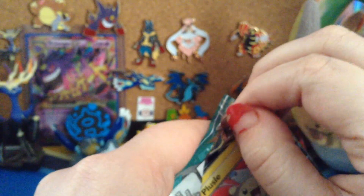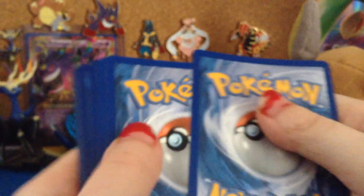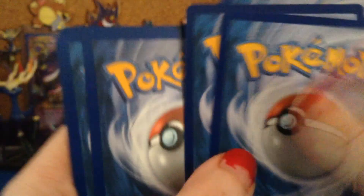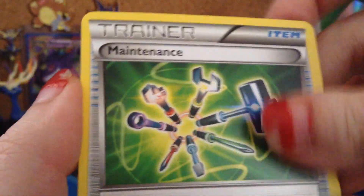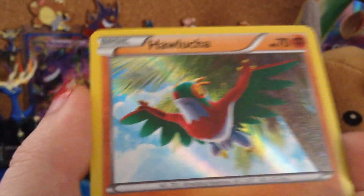Last pack with Hawlucha on the cover. Oh, c'mon! You guys can have this code. Plessal, Pollywag, Electabuzz, Trapinch, Noibat, Vibrava, Maintenance, Tyrant, and a Reverse Super Scoop Up.